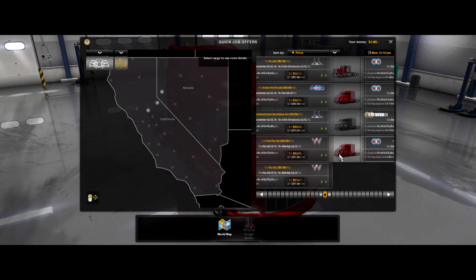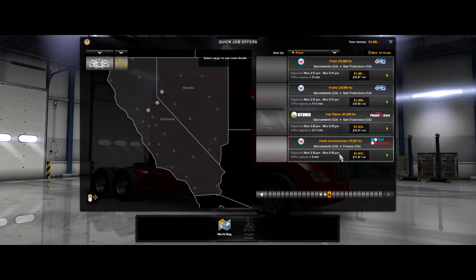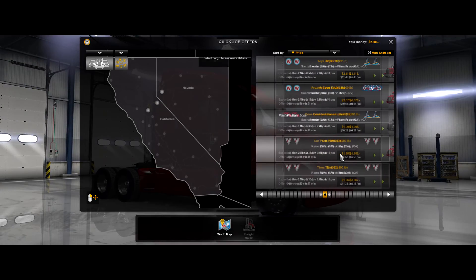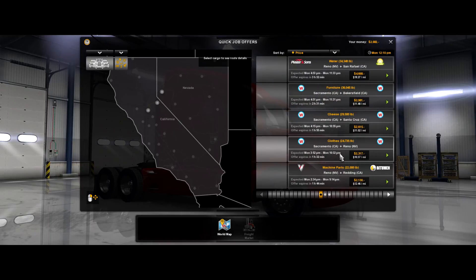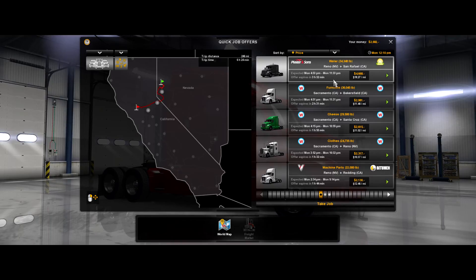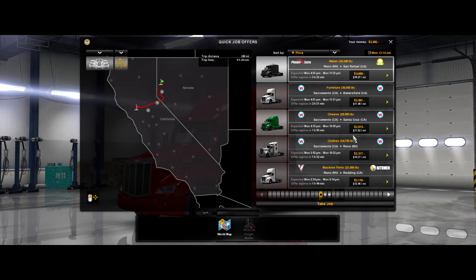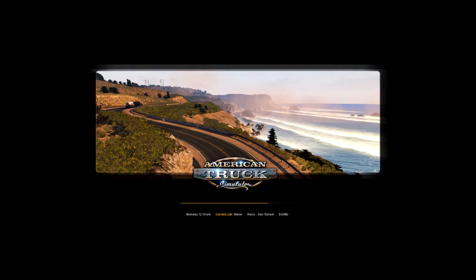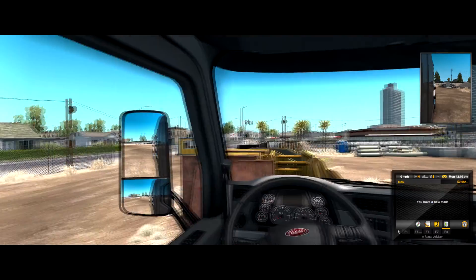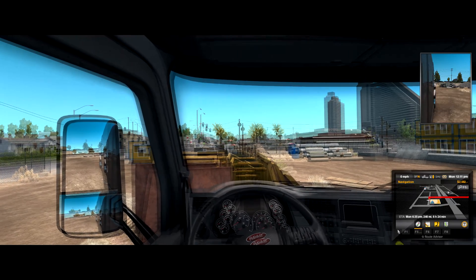I don't see a Volvo or a T800 showing up. Maybe as I go along that'll pop up. But first off, we can probably just take an easy run here — a water trailer for $4,600 compared to $2,900. Yeah, I think that's a no-brainer. Now with this, at the start, money is going to be key. Speaking of money, there's another email and I guarantee that's a bank.